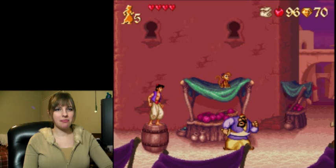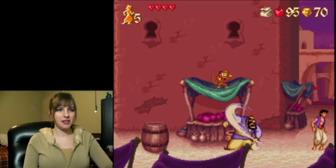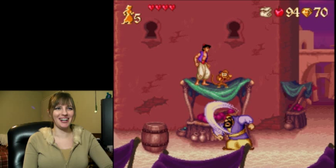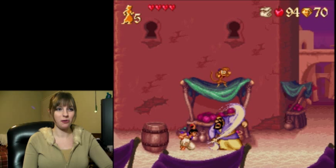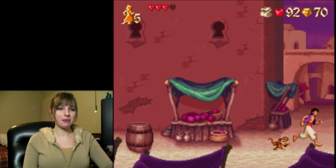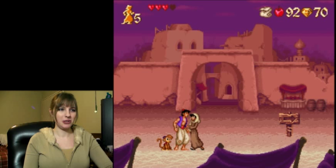Don't cut off Jasmine's hand. You wait till he swings there and then just jump on his head. I love Abu — up here on the top! It's hilarious. Aladdin is my absolute favorite Disney movie, and Jasmine is my favorite Disney princess.